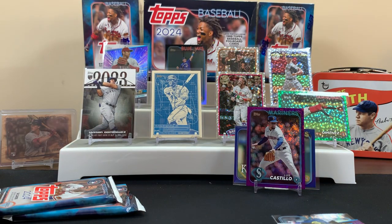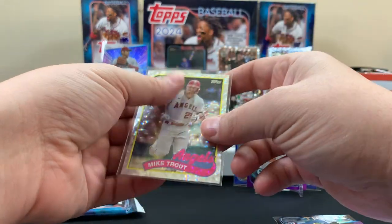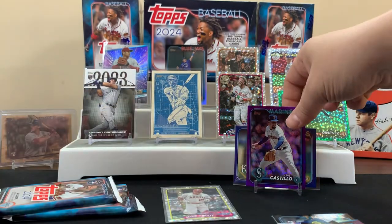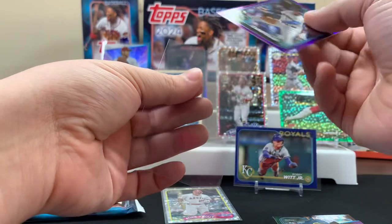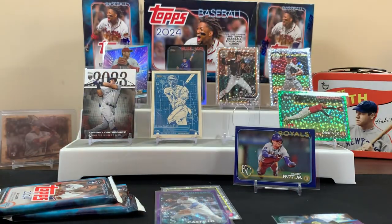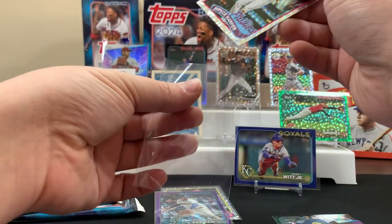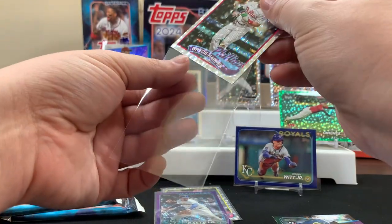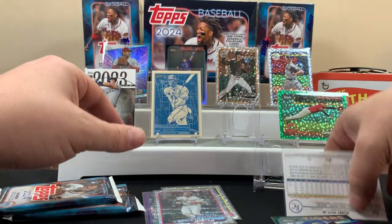All right, two packs left of the monster. Get some sleeves out — we're already filling up our whole board. Get the Trout in the sleeve. We already have our whole thing filled. We'll have to be yanking some dudes now. Harper — pull Harper down for now, he's getting my sleeve.